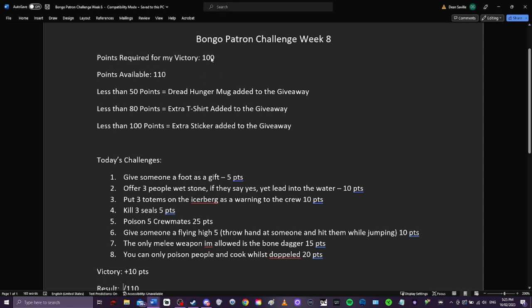Let's have a look. Today we have Bongo Patron Challenge week eight. Points required for my victory is 100 points, and there are 110 points available. As usual, less than 50 points will result in a Dread Hunger mug being added to the giveaway, less than 80 points adds an extra t-shirt, and less than 100 points adds an extra sticker to the giveaway.